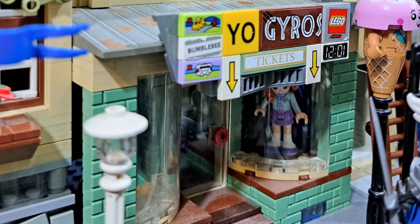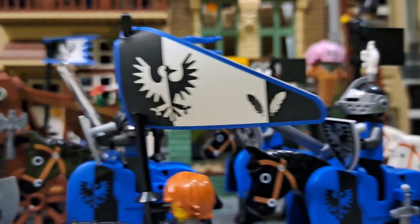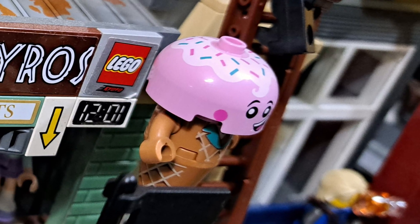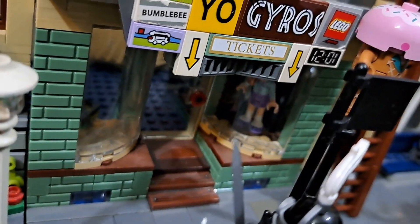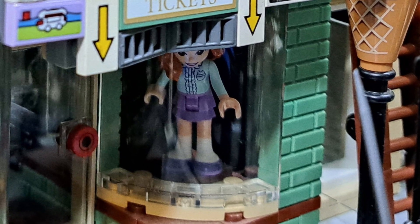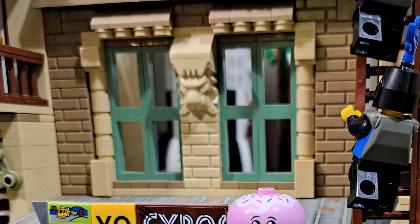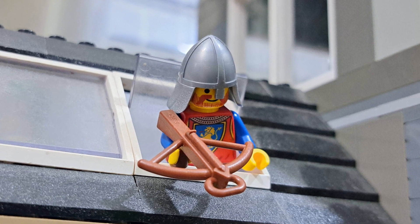Next door is the mom-and-pop shop, or as I call it, Yo Gyros — I have no clue what that means. I just used all kinds of printed tiles to give the sign out front some flair. It looks like they even sell Lego sets in there. Out on the sidewalk you can see the advertisement for ice cream — I think I got him from one of those failed Lego video game sets; they had some neat pieces. There are two large display windows out front that wrap around to the front door. You can see a Friends doll in there that I used as a mannequin. These large slope pieces are awesome with their rusted tin roof look. Upstairs you can see the beautiful architecture with the lion sculpture protruding from the wall, and the attic has two windows just big enough for another archer to pick off more Black Falcons.